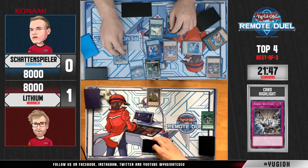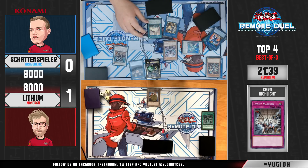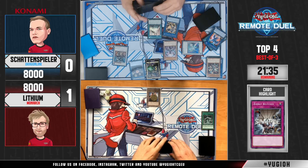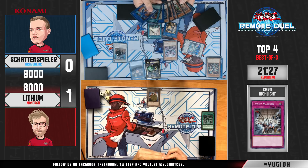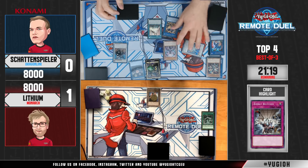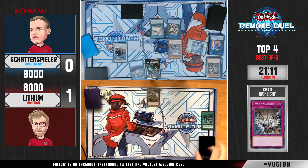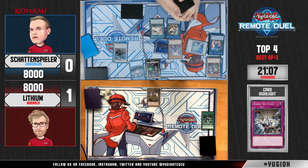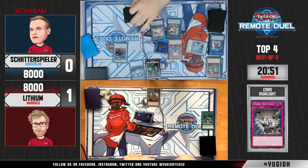He's going to use the second effect of Striker to get back Tracer for the next turn if there even is one. The pressure is entirely on Steven — can he pull off a miracle and topdeck an out? We're a few moments away from finding out. If Schattenspieler didn't hit one copy of Evenly Matched, Steven has to activate both of them and see how the situation goes, but he definitely needs to pick up a Monarch card depending on what was sent back.